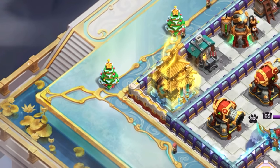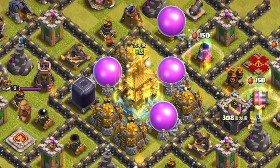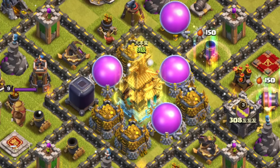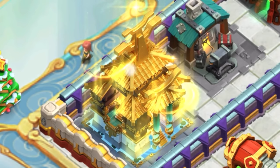The most interesting cosmetic to me is Town Hall skins — yes, a skin for the Town Hall. So far there is only one, and it looks like it's the exact same for every Town Hall level. So whether you're at Town Hall 9 or 15, it'll look the same. It has a pretty neat glowing effect — I think it looks pretty cool.